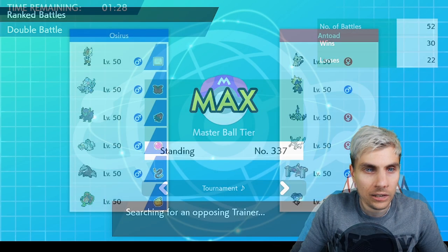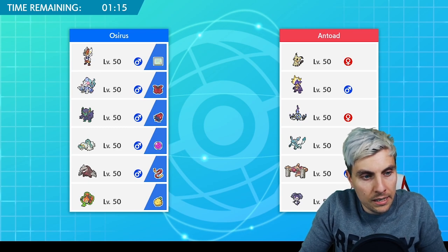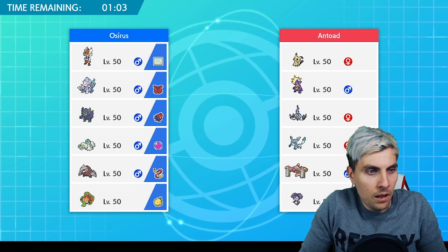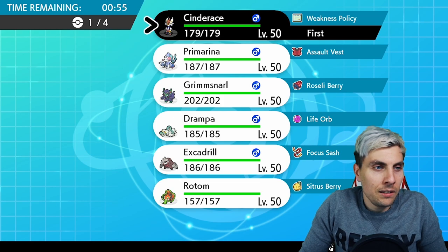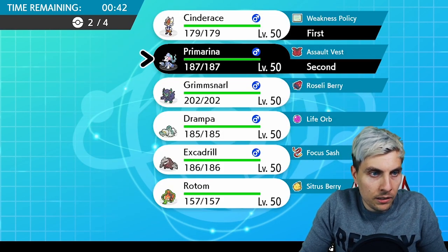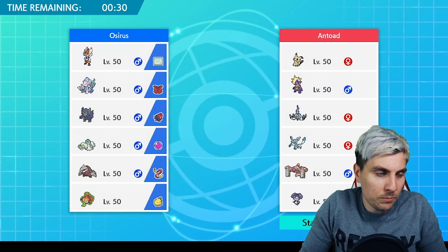We swiftly move on to our second match. Our next opponent has Mimikyu, Toxtricity, Chandelure, Glaceon, Conkeldurr, and Indeedee — so probably Trick Room oriented. Indeedee support is there, Mimikyu and Chandelure are going to be Trick Room Pokemon, and Toxtricity could potentially be the max Pokemon. With Grimmsnarl here, the Indeedee makes it very difficult to use Taunt or Fake Out. Maybe Cinderace and Primarina is not a bad start — we've got a spread move to break the Mimikyu disguise.